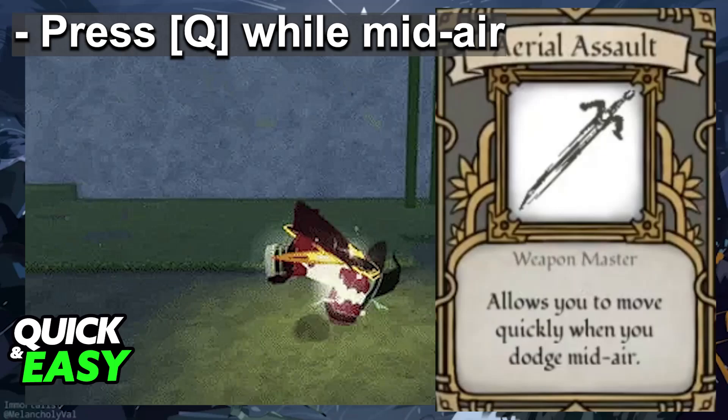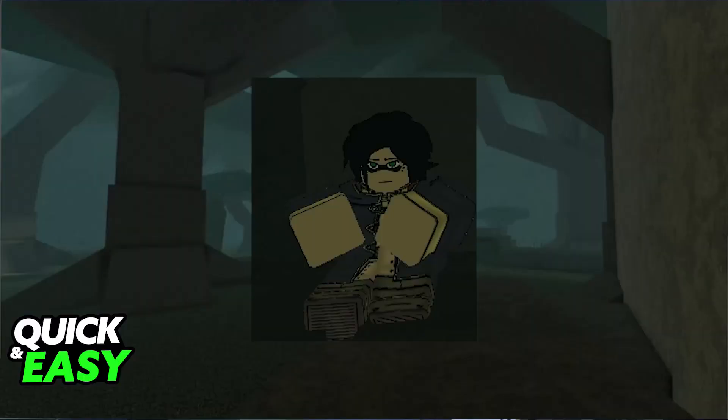It is a very good agility or movement tool. To get Aerial Assault, this is going to be through one talent quest. Aerial Assault can be obtained from a Pathfinder in Pathfinder's Respite, next to the quest giver for the Rider Blueprint.